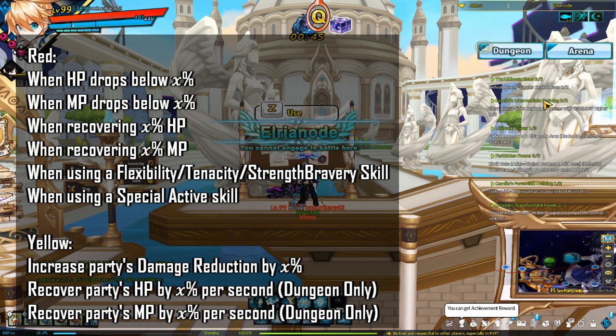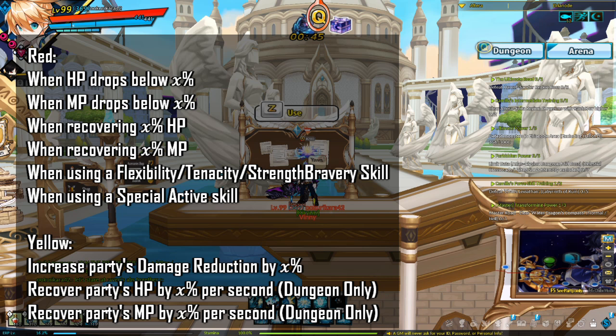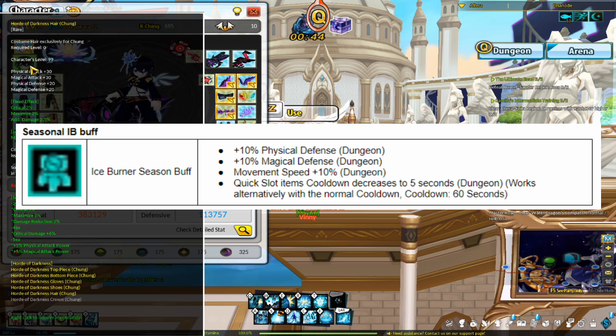If you would like, you can aim to imprint something useful to help your party on your defensive FOJ. For blue imprint stones, using shining blue imprints isn't too bad since the stones are relatively cheap and the RNG is relatively small. For red and yellow, I would recommend using refined at most because they're expensive and more RNG-based. The effects you'd want preferably for red and yellow are currently on the screen. You can also choose to get the seasonal IB buff — if you have three or more IB pieces from the current IB set, you will get the seasonal IB effect, which can greatly help with consumables. That's it for this video, thank you for watching, bye bye.